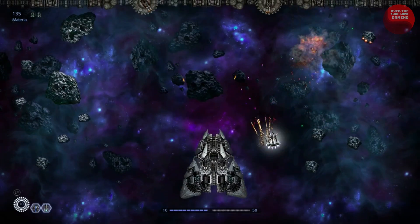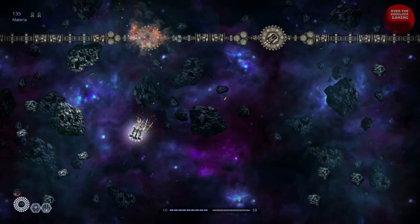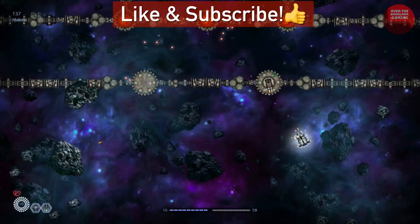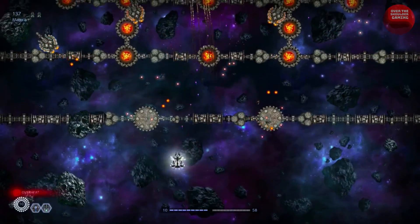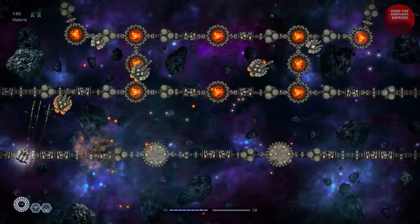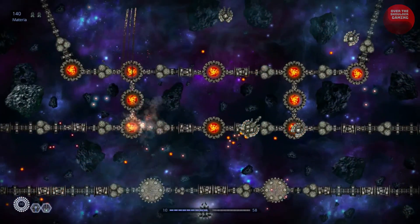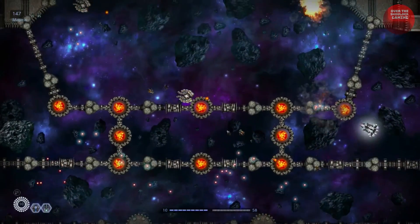Stellatom is a scrolling twin-stick shooter set in a time when a comet threatens to crash on your planet. Because of this, you become dragged into the thick of it and find yourself going on several missions to blow up baddies in outer space. The story really isn't something to write home about, nor is it going to be the reason for you to play through this game — it's all about the twin-stick shooting action and the roguelite elements baked into the gameplay.